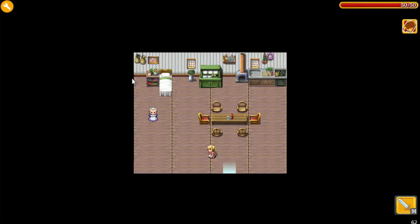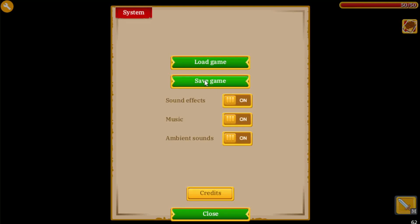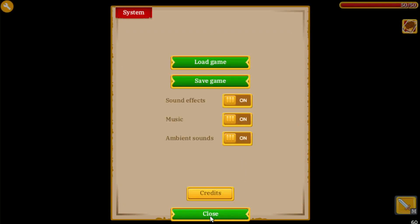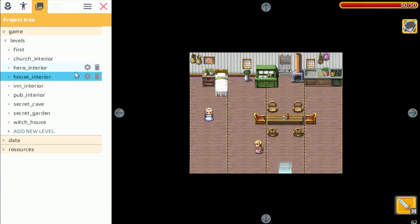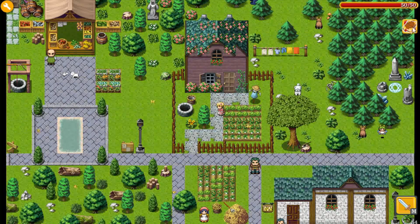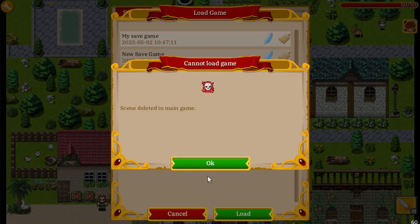For example, when you go into a level and save it — let's save it here, write over my save game — then we delete that level and go back. When we try to load it, you get an error message that you cannot load the game. That's pretty logical because the level where the hero was located was deleted. So make sure when you release your game you don't delete any levels — just cut off all paths leading to it, but leave the level there for players who saved their game at that spot.